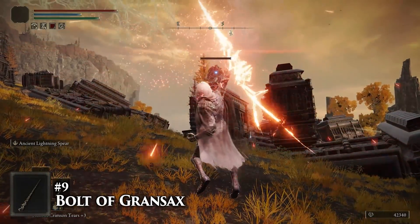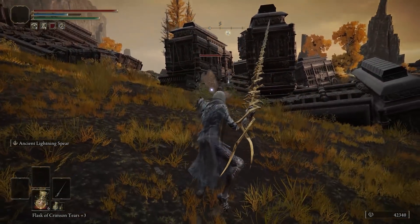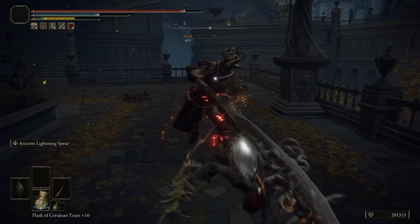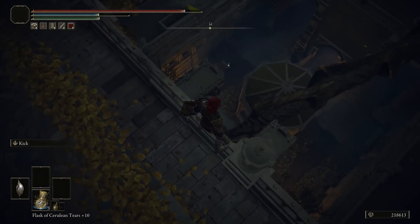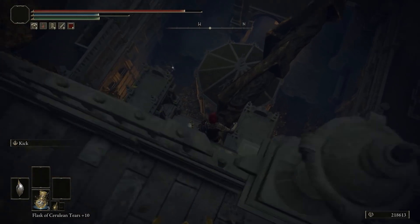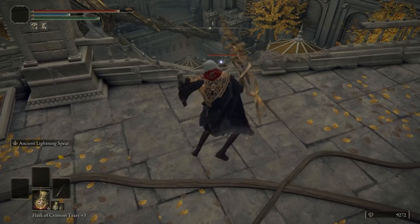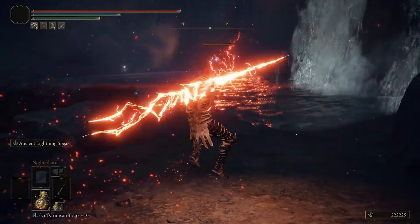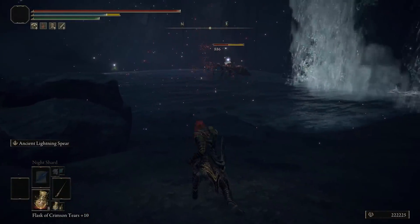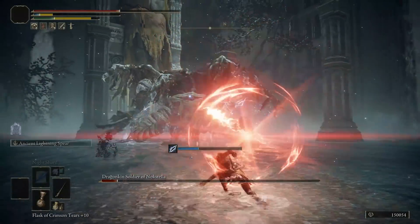Number nine is the Bolt of Gransax. If we were ranking weapons by design alone, I'd have no problem putting this on the very top spot. Right after fighting Godfrey's unfriendly ghost, you can head west down to where the crucible knight is and carefully walk off the railing to fall right down to the tip of the spear. Work your way up the shaft and the spear should be right there in front of you. The range on its weapon art is just downright insane if you charge it up, but I'm afraid if I say too much, they'll just nerf that too. How much commentary can I get away with until I start receiving weird glances from the balancing team?